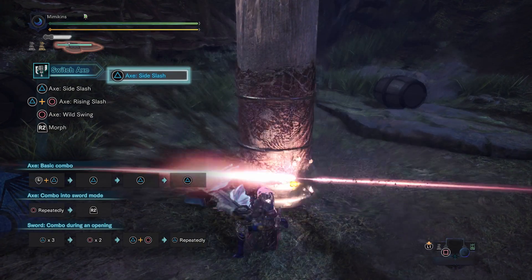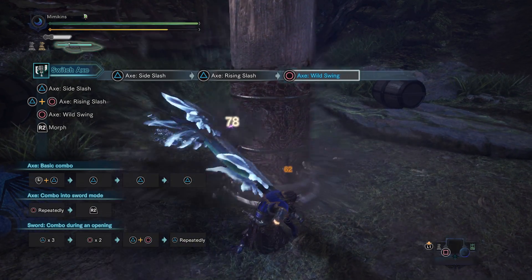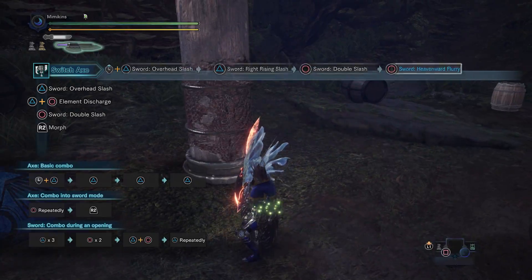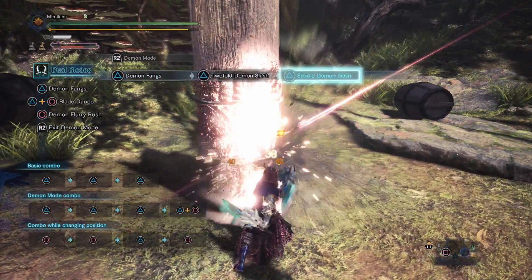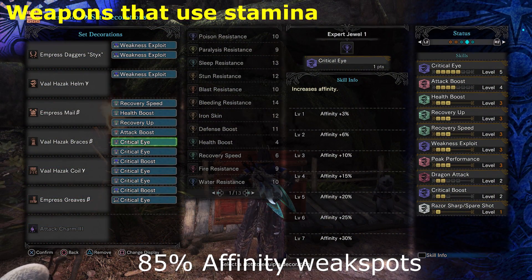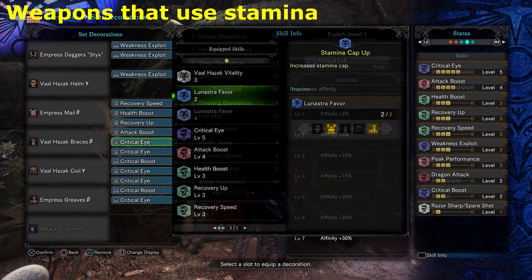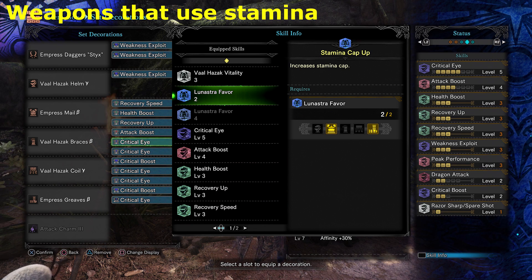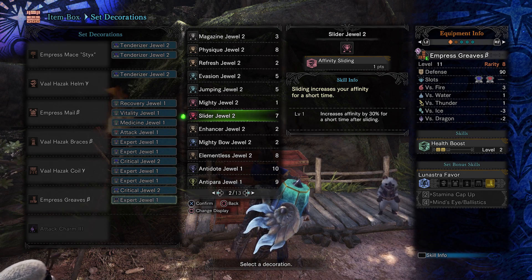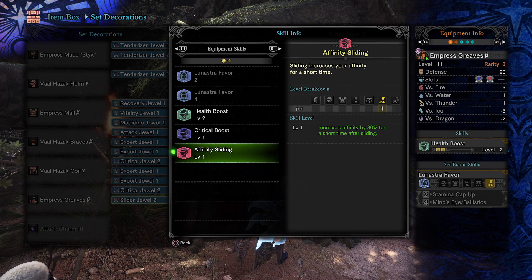If you have a weapon that consumes stamina with attacks, Maximum Might isn't ideal as you won't gain the extra critical rate on those hits. Some weapons like Switch Axe only use certain combos and you could still make use of Maximum Might, but weapons like Dual Blades — where the main damage is in Demon Mode — are constantly draining stamina. So what I recommend for these types of weapons is replacing Maximum Might by changing up the armors and using Expert jewels instead. This set is also particularly good for stamina-consuming weapons as I've completed the Lunastra set bonus for Stamina Cap Up, giving you an extra 50 stamina. If you have a weapon which allows you to easily slide, for instance Hammer, you can replace one dual with Affinity Slide — this gives a buff each time you slide lasting 15 seconds, giving you 30% affinity, allowing you to cap out affinity on combos. This would also allow you to replace a couple of the Expert jewels.